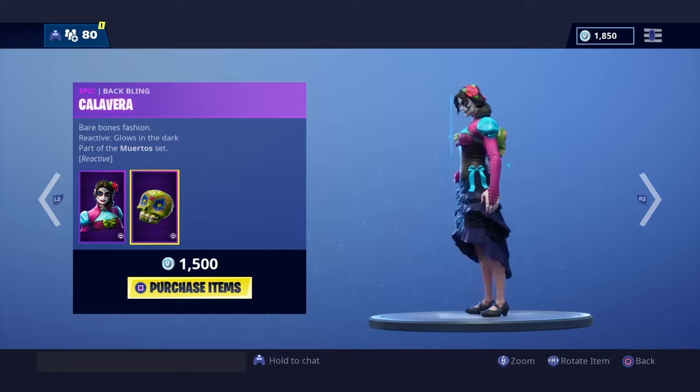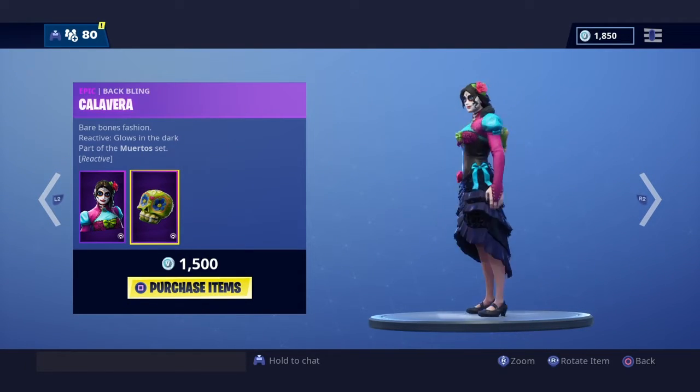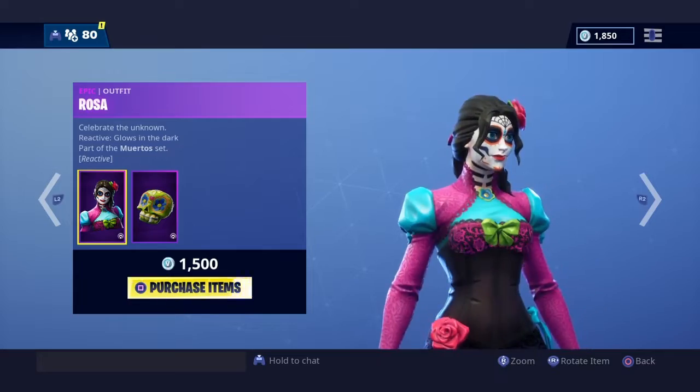This is Rosa. It's really a good skin as well. In my opinion, I think Dante is better, but Rosa also looks really good at nighttime.